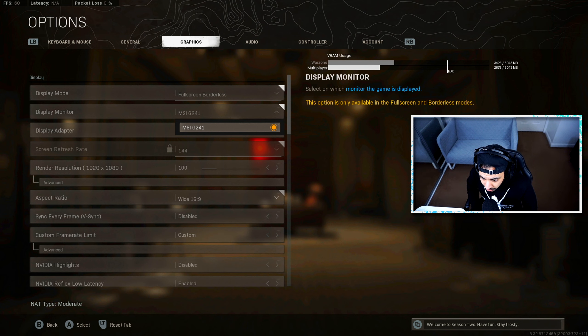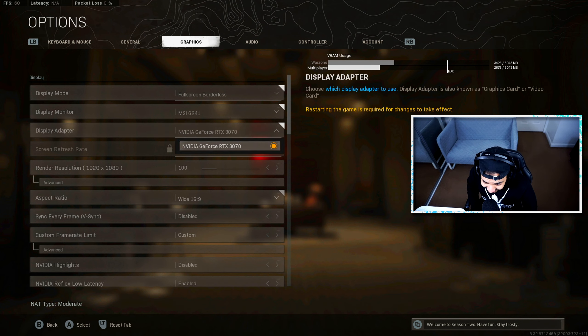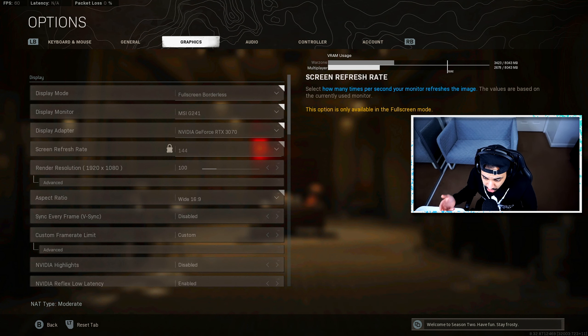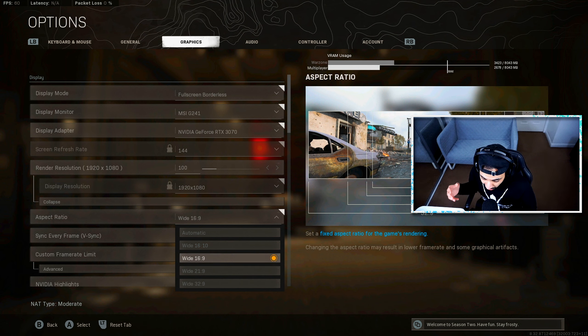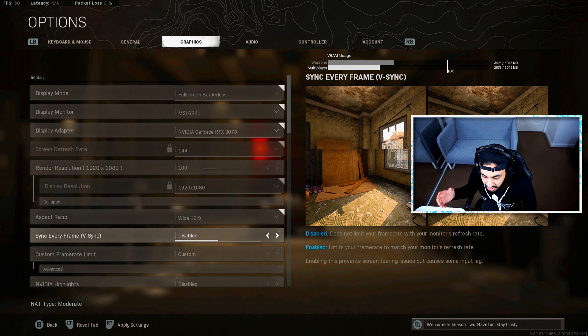Make sure your display monitor is set to your actual monitor and your display adapter is set to the graphics card you're using. My screen refresh rate is 144Hz, so that's what it's set to. For aspect ratio, make sure you have it set to 16x9 or whatever your monitor's aspect ratio is — automatic usually works fine, but I lock it to 16x9 just to be sure. For V-Sync, make sure you have this disabled to get the maximum possible frame rate. If your display can't refresh frames as fast as your GPU produces them, you might get screen tearing, and in that case enable V-Sync to sync up the frames.